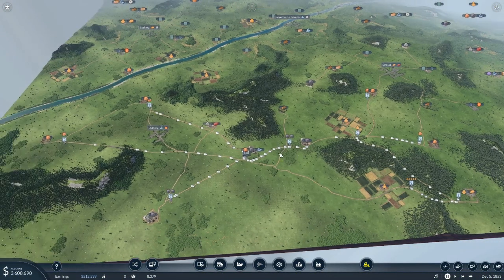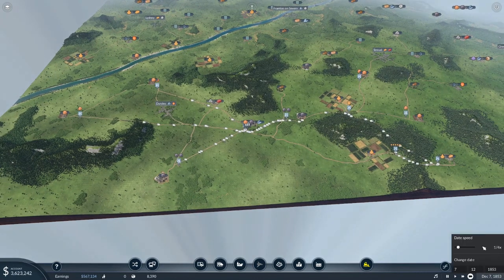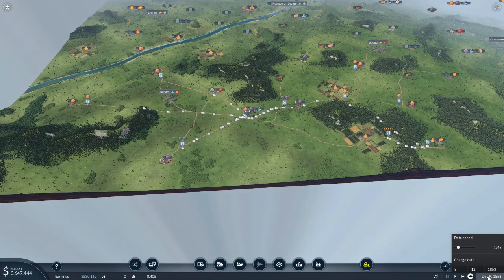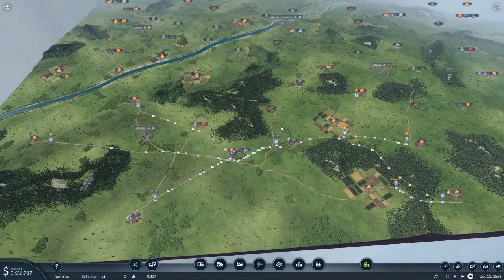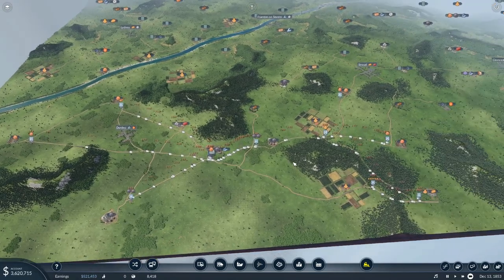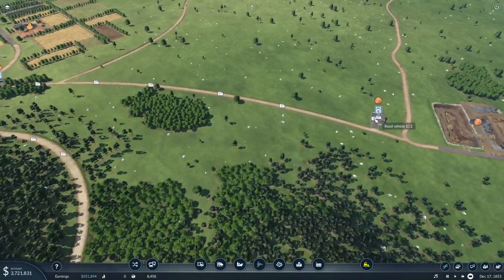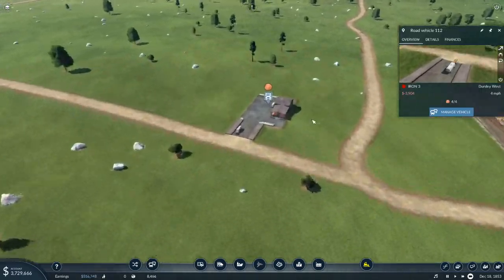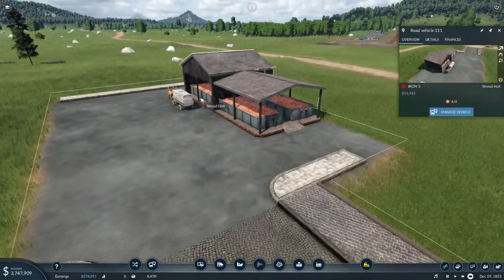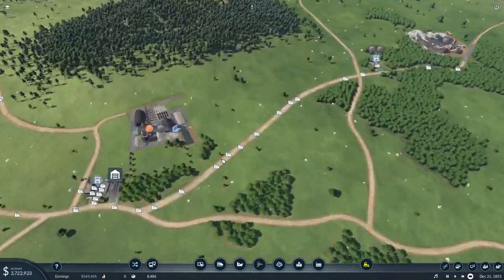We've got a bit more money now - things are working well. You've noticed the date hasn't changed because I'm taking advantage of the date speed setting - when I go off to make money I turn it off so we're not missing errors and things like that. We're making money across the board, apart from Iron Three which is not making money. Is that just because they haven't run enough yet? They've got a long old route - from here all the way down to here.